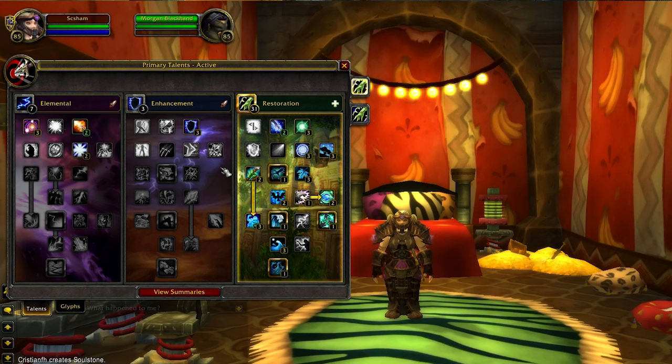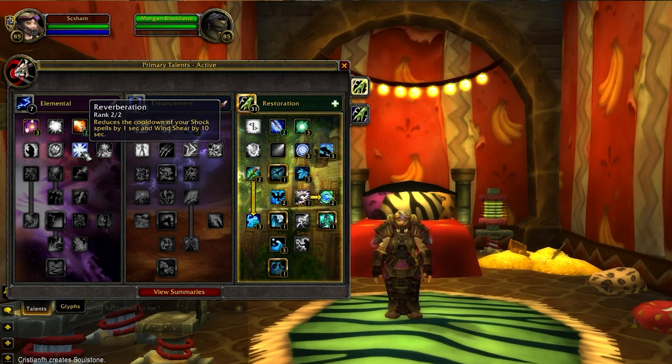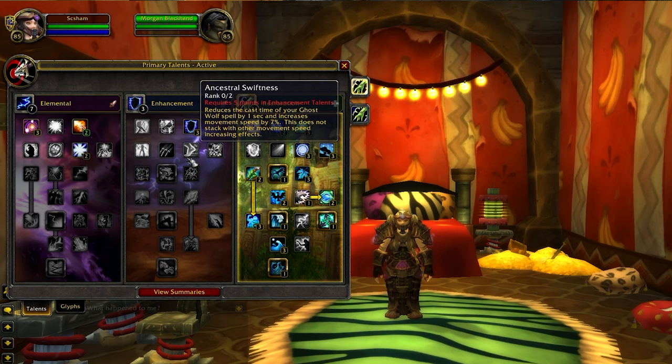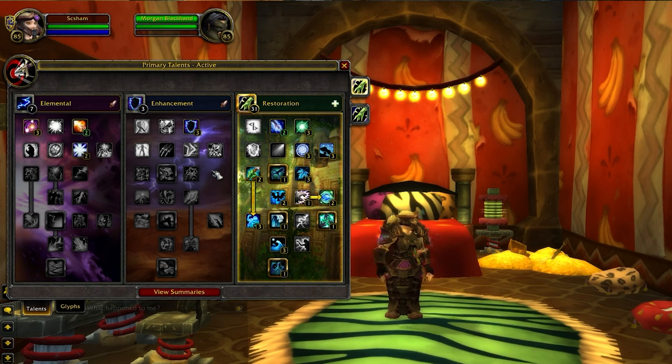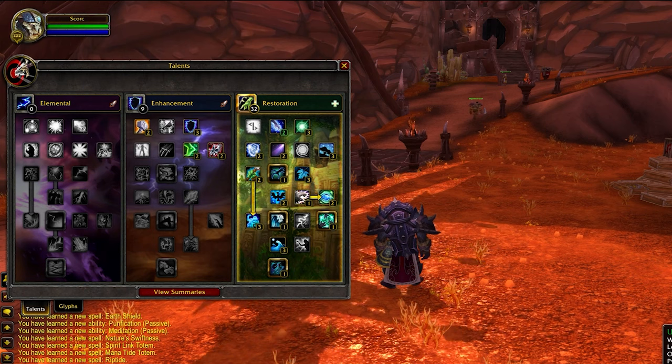The second build is called the Windshear build. Instead of going into the Enhancement tree for Instant Ghost Wolf, you go into the Elemental tree to get Reverberation for 10 seconds off your Windshear. This is extremely powerful into casters and even the enemy healer, allowing you to kick them more often. However, into melee cleaves, the value is diminished as it's harder to escape without an Instant Ghost Wolf. For general play, we recommend the Ghost Wolf build as you'll more often than not be the primary kill target.